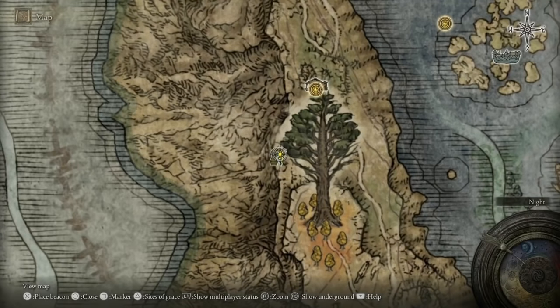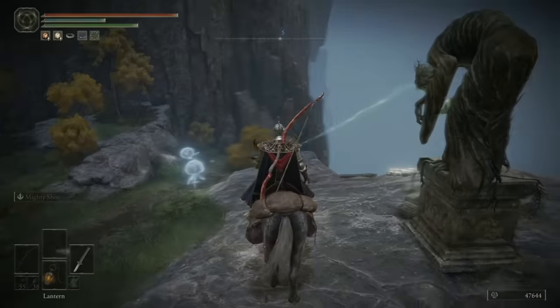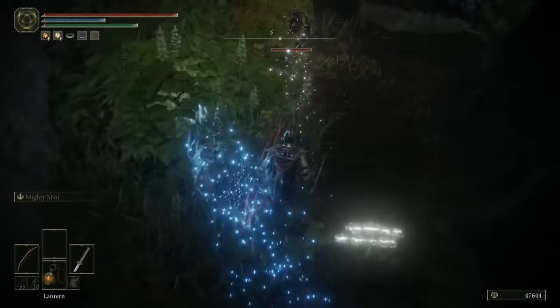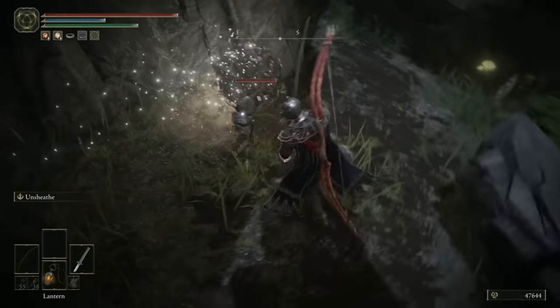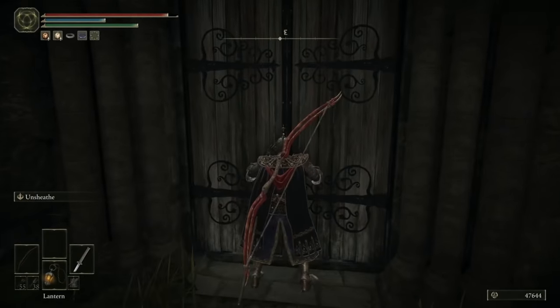Slightly to the southwest of where we just beat Edgar, you'll see one of these guide statues, and it'll lead you all the way down the edge of this mountain towards the Road's Edge Catacombs. Halfway down, you'll see a Scarab, and when you defeat it you'll be rewarded with the Sword Dance Ash of War. Head inside and I'll meet you in there.